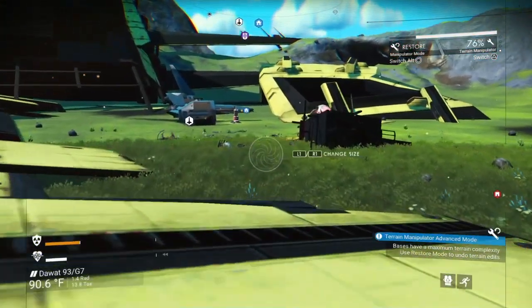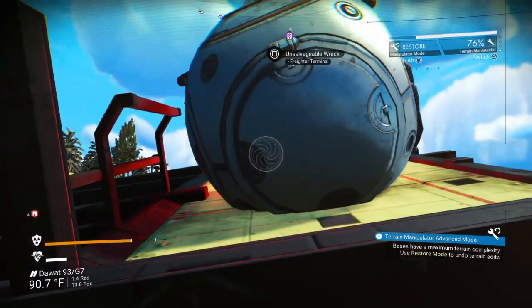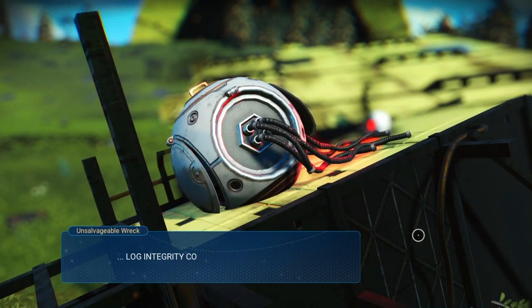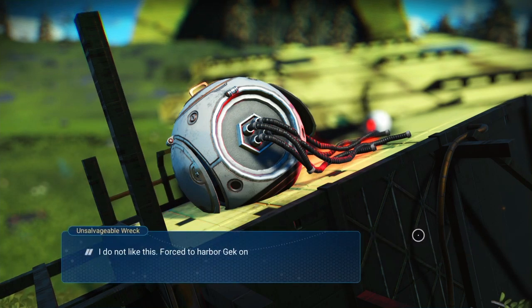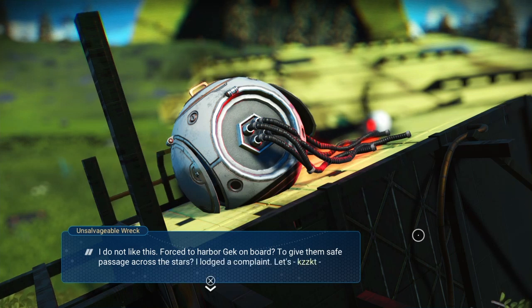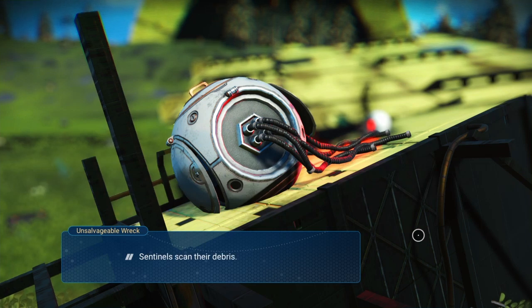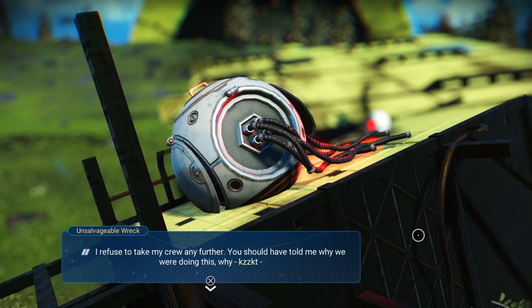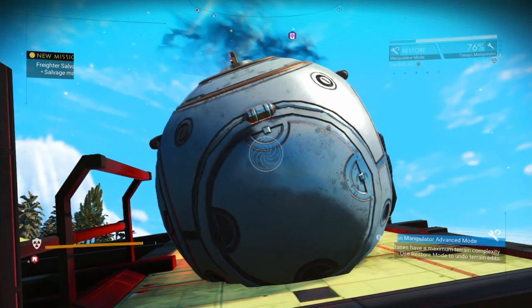I don't think I did the middle terminal here. They generally have lore about the sentinels and black holes and the like. Unsavageable wreck. Log integrity compromised. Patching. I do not like this. Forced to harbor Gek on board to give them safe passage across the stars. I lodged a complaint. We encounter remnants of the Viking expeditionary force. Their ships decimated. Fragments of flesh and steel floating through the asteroid field. Sentinels scan their debris. We leave quickly. I refuse to take my crew any further. You should have told me why we were doing this. Why? There is no hope, is there? These are always pretty depressing, I find.